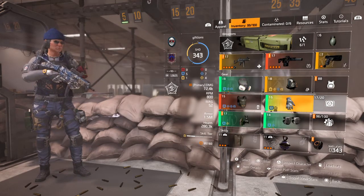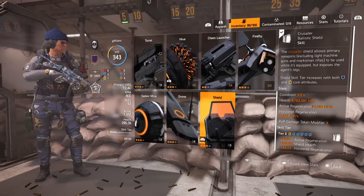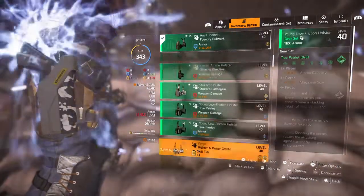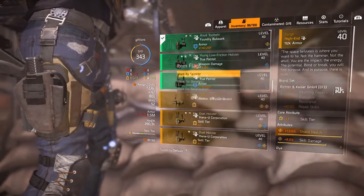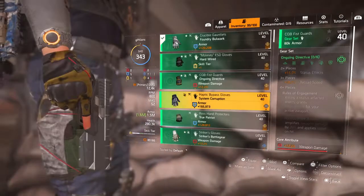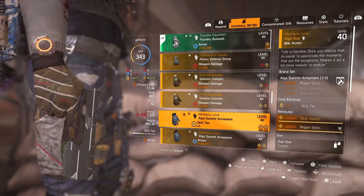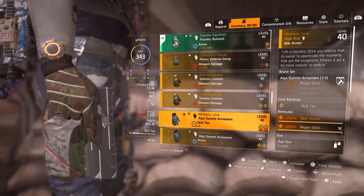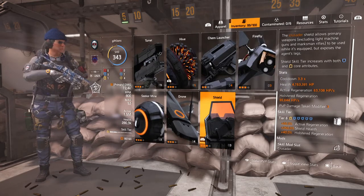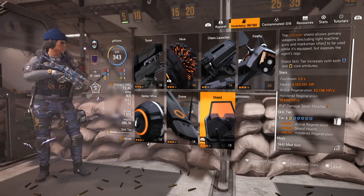I've been running this in Heroic difficulty with the squad — no problems at all, not dying — and even doing some solos with it. The one thing I'd say is when you're running Foundry Bulwark without the chest and backpack, you do miss out on how I normally run my tank builds, which is with the Forge holster (10% shield health) and the Motherly Love gloves (10% skill health). On my True Patriot tank I wear all True Patriot except for the gloves and holster and have an extra million Crusader Shield HP — going up to 5.7 million. So you're giving up a million shield HP to run this build.